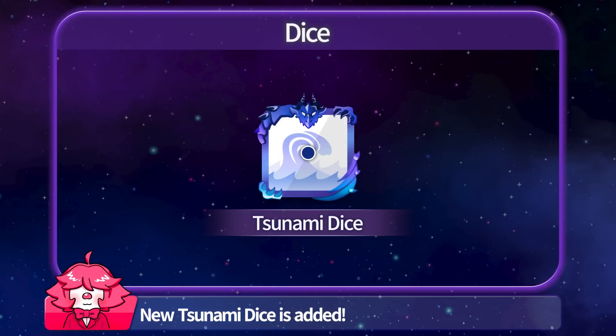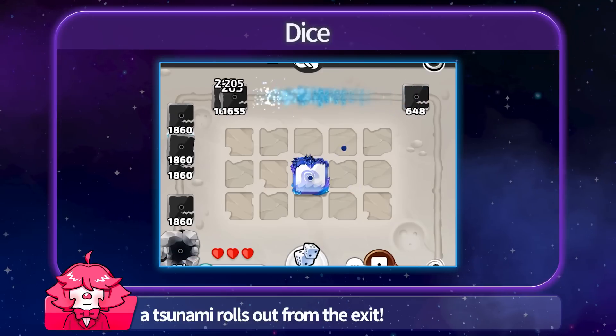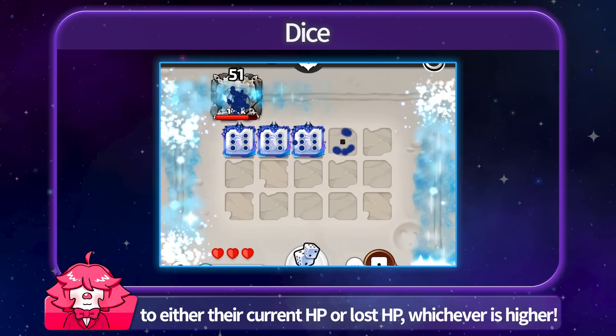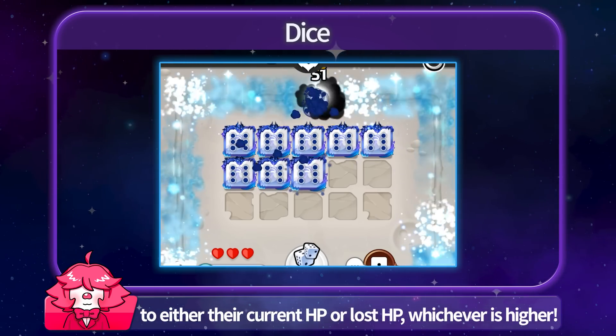New Tsunami Dice is added! When summoned or merged, a tsunami rolls out from the exit, pushing and damaging monsters in the path. Monsters will receive damage proportionate to either their current HP or lost HP, whichever is higher.